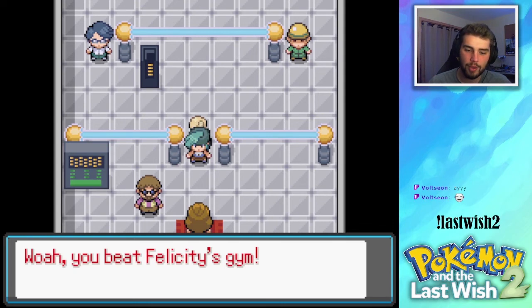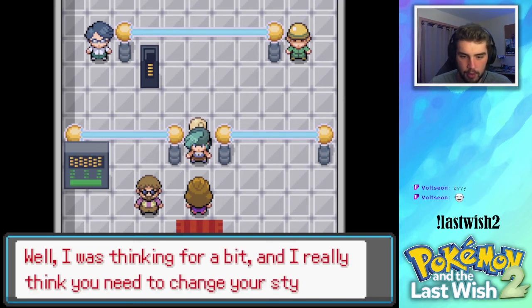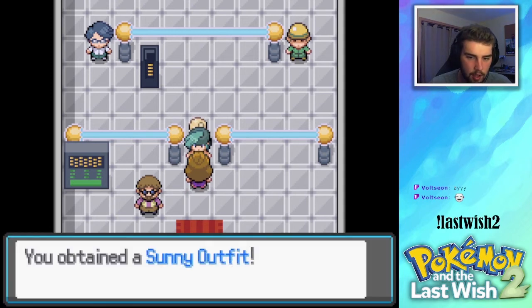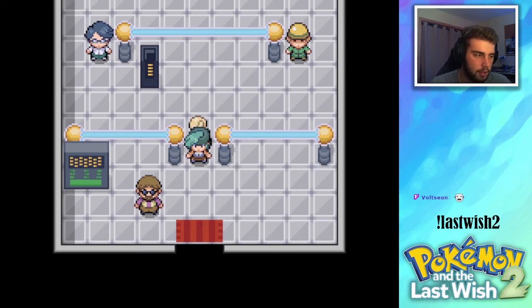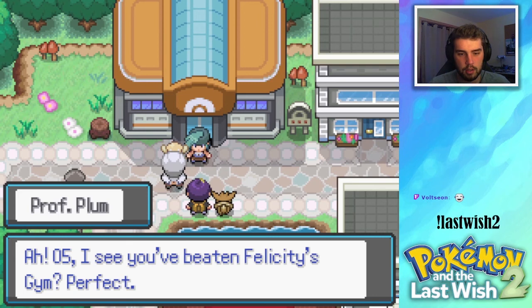Woah, you beat Felicity's gym! Remember how I gave you that outfit kit for your Pokemon? Well, I was thinking — I really think you need to change your style as well. That's why I'm giving you this. Oh, we have a sunny outfit? An outfit to be warm — a nice combination of red and pink. Put that on and you'll look great, I'll catch you later. I just remembered that we named our rival Morbius.